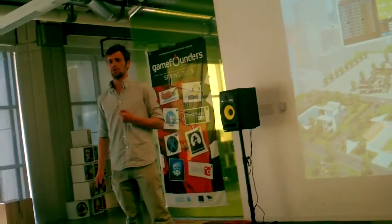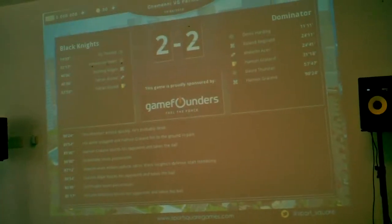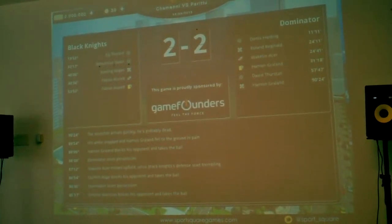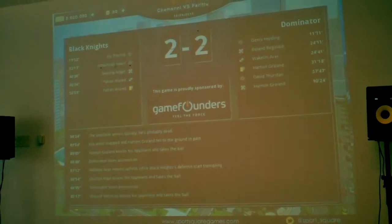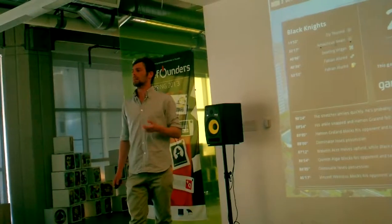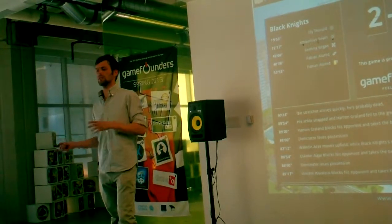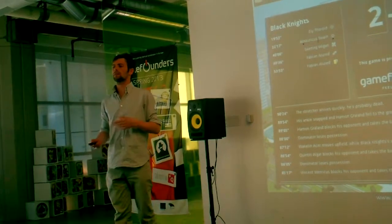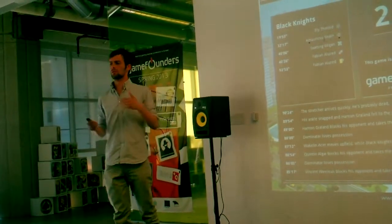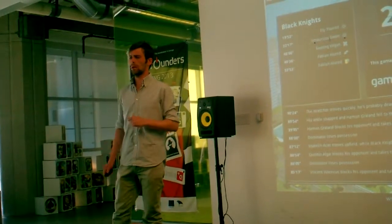One of the main additions to this new version are real-time friendly matches versus online users. When a user logs into Soccer Square, he will see a list of online users and can challenge them, or he can ask the system for a random opponent. Once the users are paired, the game starts simultaneously on both machines, and the users can see the game as it streams, and they can also use an in-game chat system to exchange comments about the match.